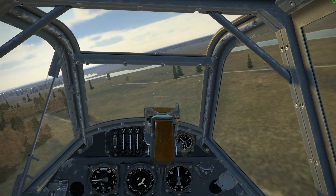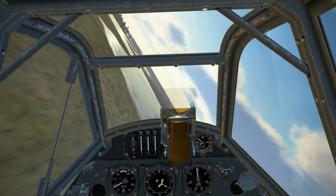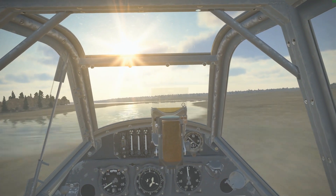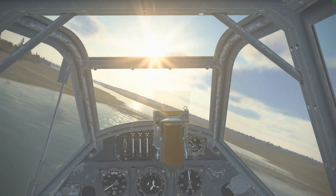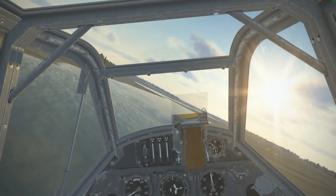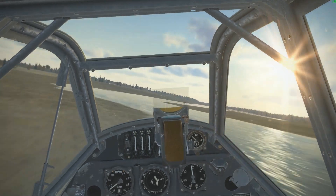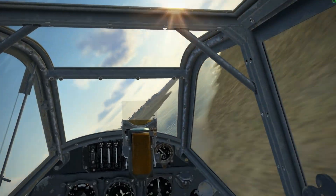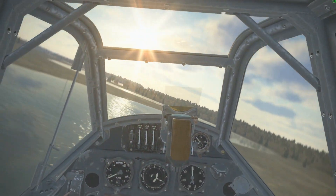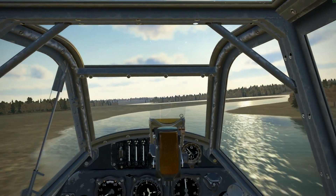I'm flying the BF-109F2 right now, just in a quick mission, and it flies a lot more stable than it was before. It's still got some quirks — I think in a stall the elevator and rudder are still a little bit too authoritative; I don't think they lose effectiveness like they should. But the aircraft is more stable in rolling. It used to be if you rolled the aircraft, the nose would just swing around for days. Trying to take aim on someone during a rolling scissors or quick rolling maneuvers was very difficult, and they've fixed that.